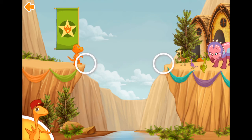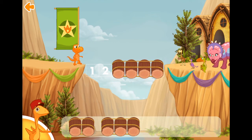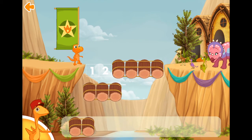One, two, three, four, five, six. We need to make a bridge that is six logs long. Choose two sets of logs that together equals six.